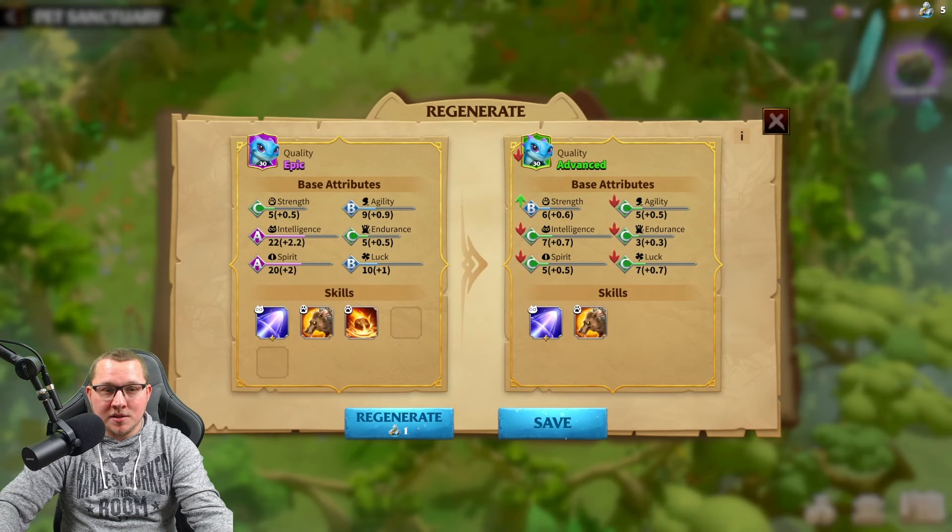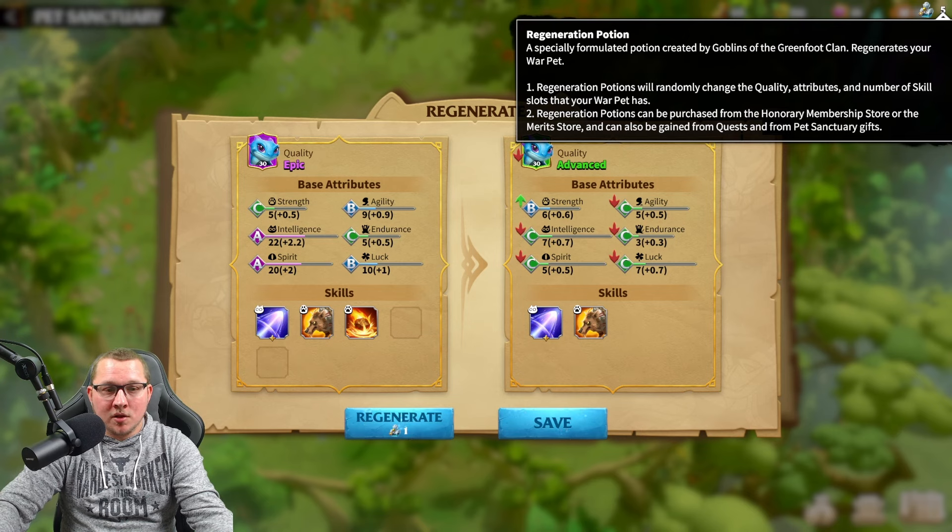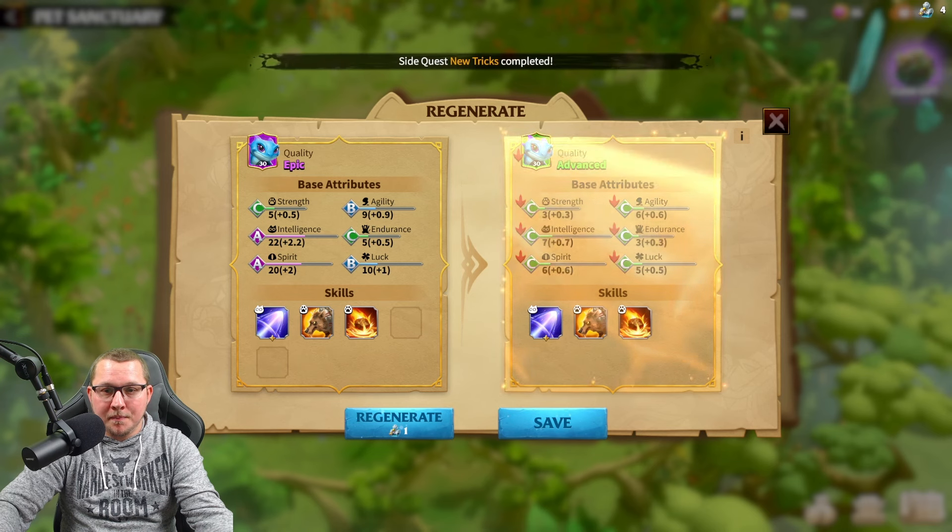When you want to change their quality, you click on Regenerate in this menu and use regeneration potions, which change your overall stats. So if I hit this and click it — as you can see on the right side it didn't change the quality but it shifted the skills around and technically took it to advanced. Doing it again the quality did change that time. That's generally how you're going to get legendaries. I'm fairly certain you can also capture them as legendary on the map, but it's extremely rare. As you can tell I've used every day's worth of potions and still haven't got a legendary.